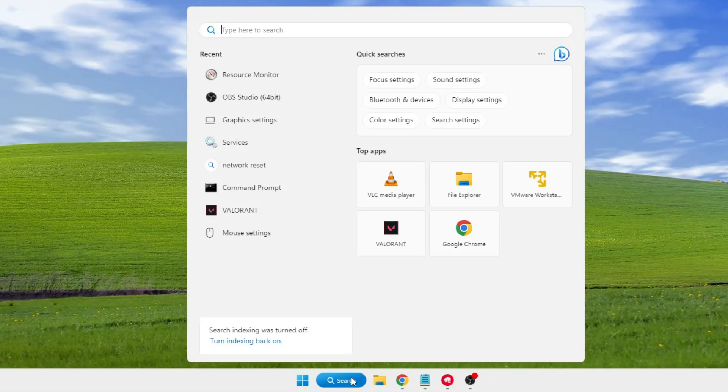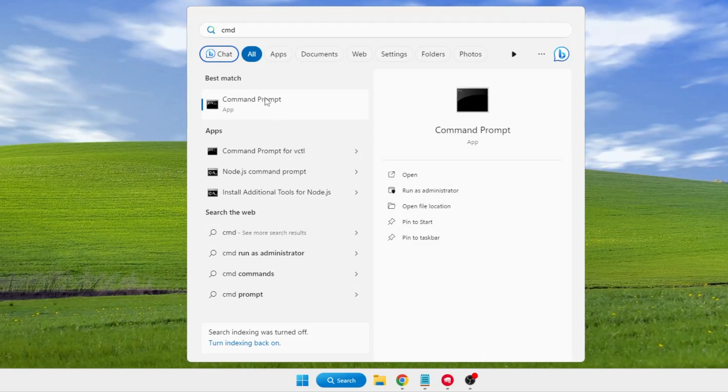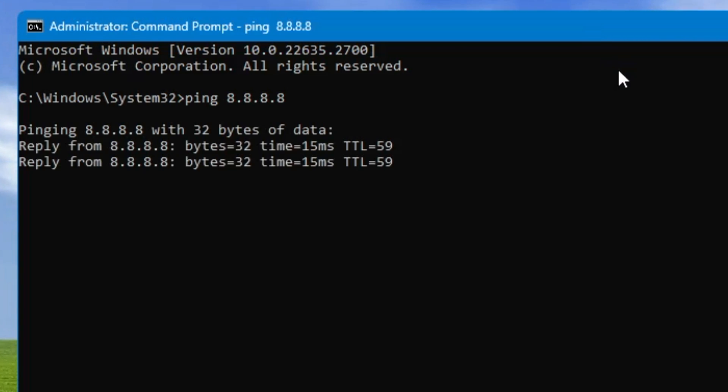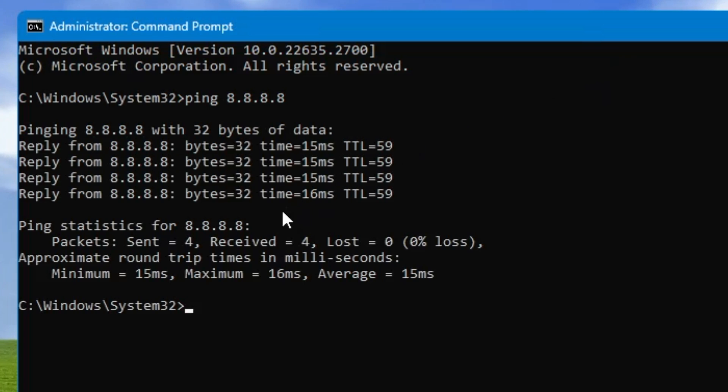Next, click on Windows search, type 'cmd', right-click on Command Prompt, click 'Run as administrator', and click Yes. Here we need to ping Google and Cloudflare to find out which server gives the minimum ping — that will be used as our DNS server address. Type 'ping 8.8.8.8' for Google and hit Enter. I'm getting a minimum of 15ms, maximum 16ms, and an average of 15ms.